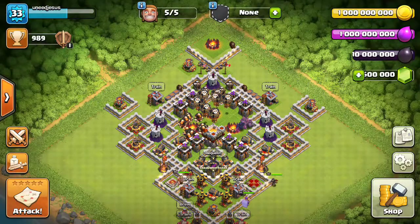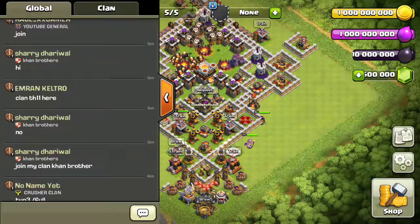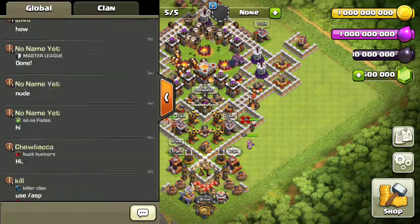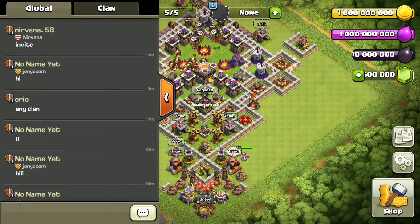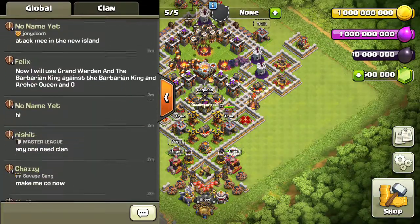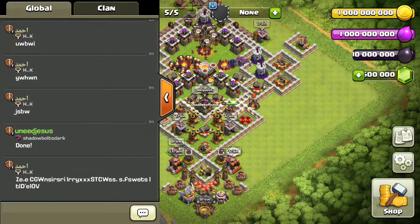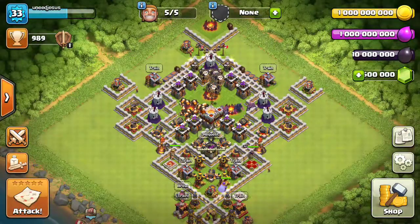And that's how you recharge it and use the codes. If you swipe up in global chat, you will see — well, that's weird. There's usually, when you load in, a list of cheat codes you can use. Yeah, that's what you guys — thank you for watching.